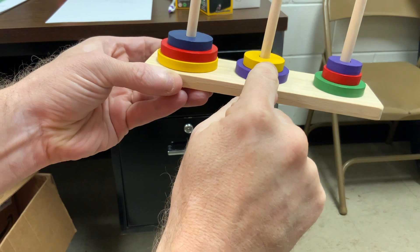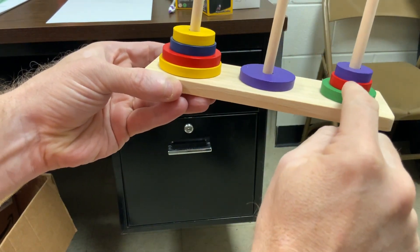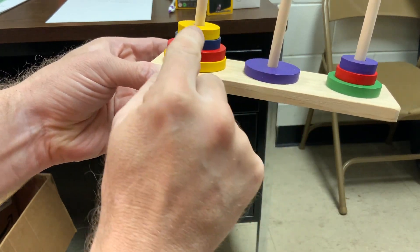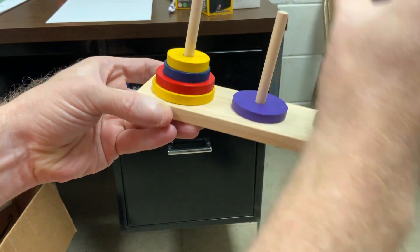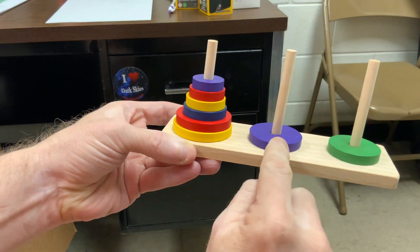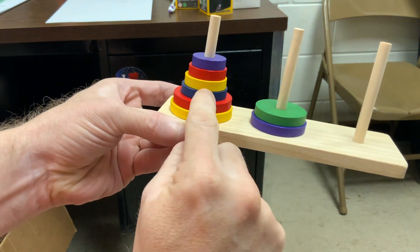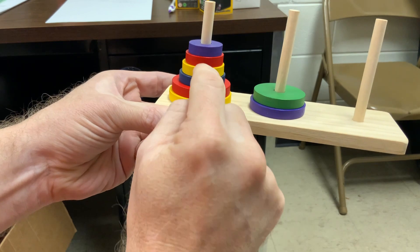Okay, now I can move the yellow. All right, these top two need to move over to the first and the second: first, second, first, second. Okay, now I can move the green on top of the purple. And these top four need to be based on top here. So watch the progression: second, third, second, third.